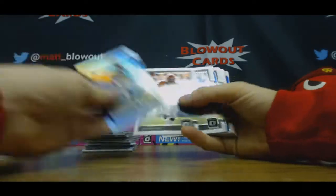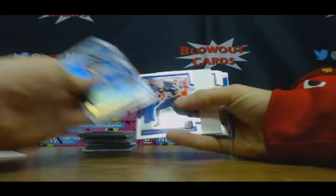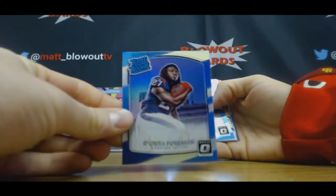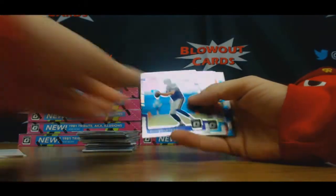Curtis Samuel silver rookie, James Conner, Deontay Foreman. Where's Dave? Prison rookie, Mahomes rookie, and Russell Wilson red.